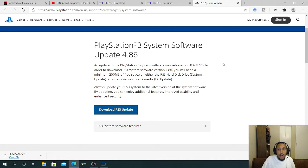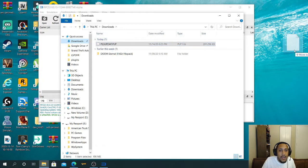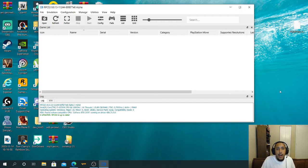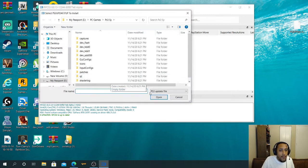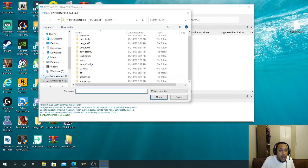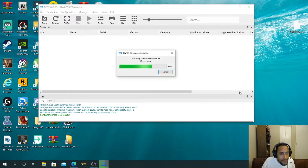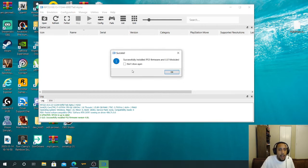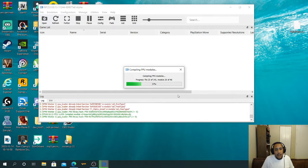Once your computer is done downloading, go to Downloads and bring the file to your desktop. Then in RPCS3 go to File, then Install Firmware. If you don't see the file right away, navigate to your Desktop, find it there, and press Open. It will install the firmware — click 'Do not show me again' and let it install.